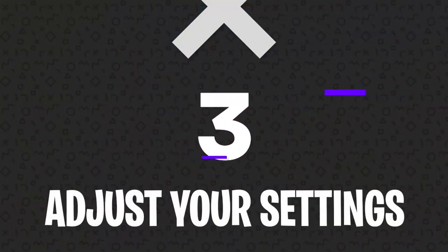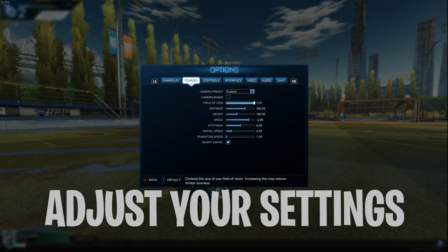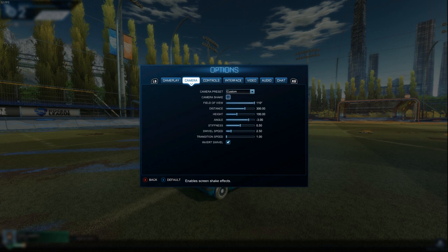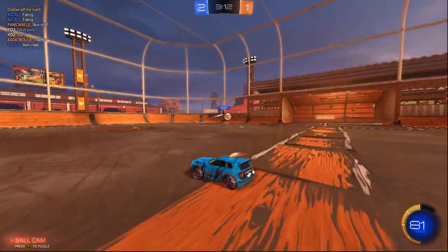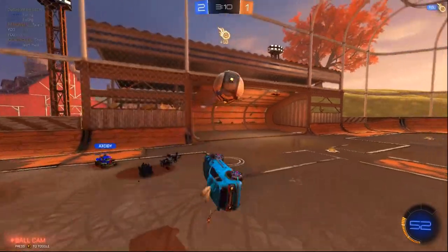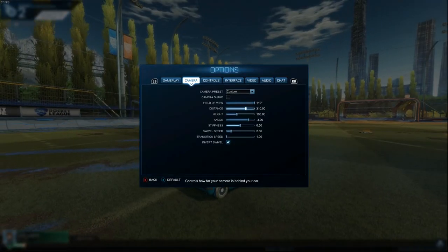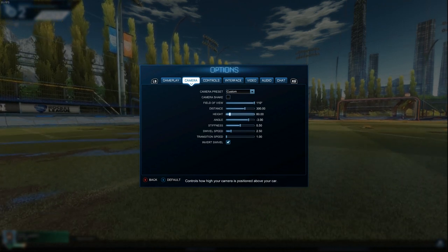Number three: adjust your settings. Just like most competitive games, finding the settings that fit your play style the best can be a serious difference maker. For starters, you're definitely going to want to turn off cam shake, which will stop the camera from moving to simulate the high speed intensity of the game. You're also going to want to adjust your FOV slider. Expanding your field of view will make other players appear smaller on the screen, but it will also allow you to see more of the action at once. For reference, most pros use the max FOV. Play around with it a little bit and find what works best for you.